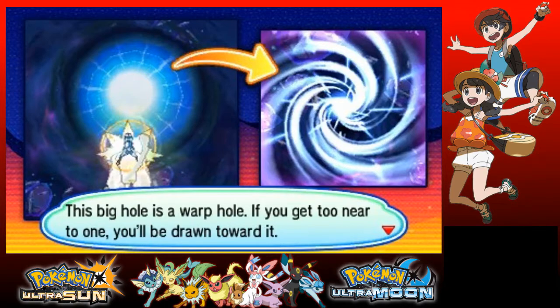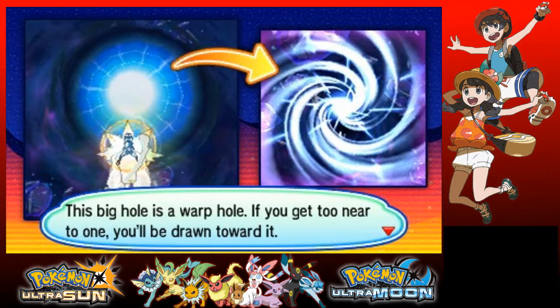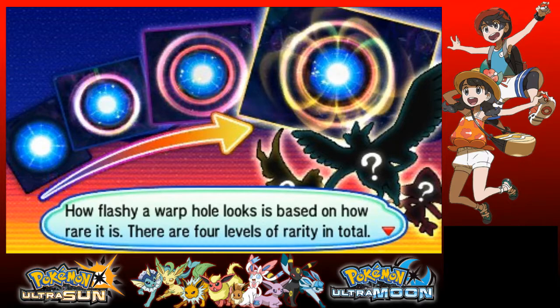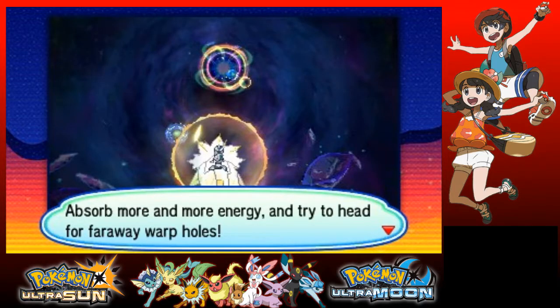This big hole is a warp hole. If you get too near it, you'll be drawn towards it. Different warp holes lead to a variety of different worlds depending on their color. How flashy a warp hole looks is based on how rare it is — there are four levels of rarity. Whoa, hold on — are the legendary Pokemon there? The further away and flashier the wormhole, the better your odds of meeting rare Pokemon. Absorb more energy and try to hit the far-away warp holes. Okay, so motion controls — this is gonna suck, but okay.